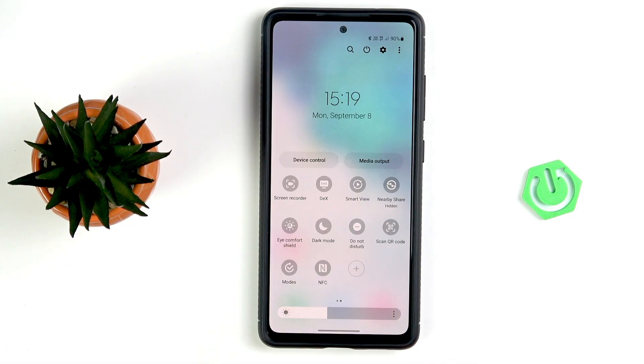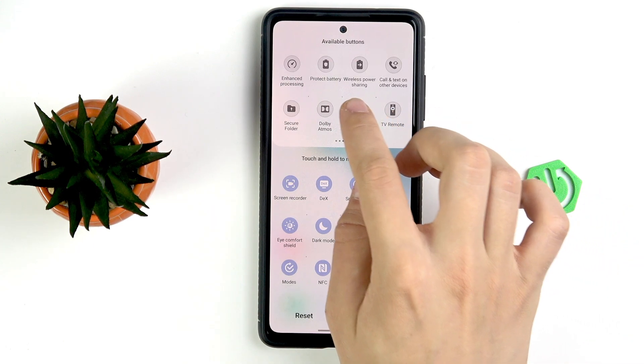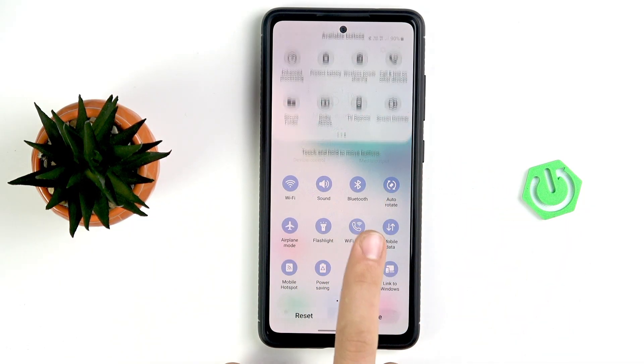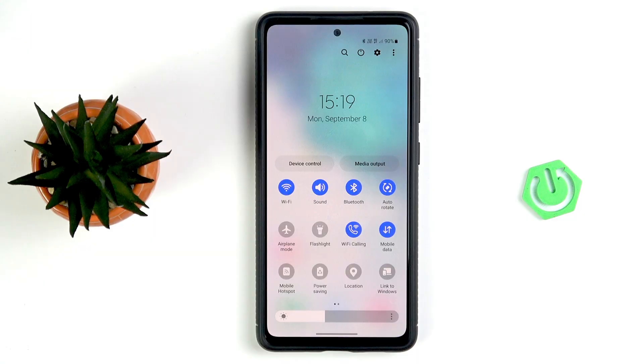Go to the right, tap the plus button, and in the available buttons search for Wi-Fi calling. Here, as you can see, Wi-Fi calling — drag it here and tap done. Then tap on Wi-Fi calling. This should make your call experience better when you have the SIM card in a bad coverage area — you will just use the Wi-Fi.